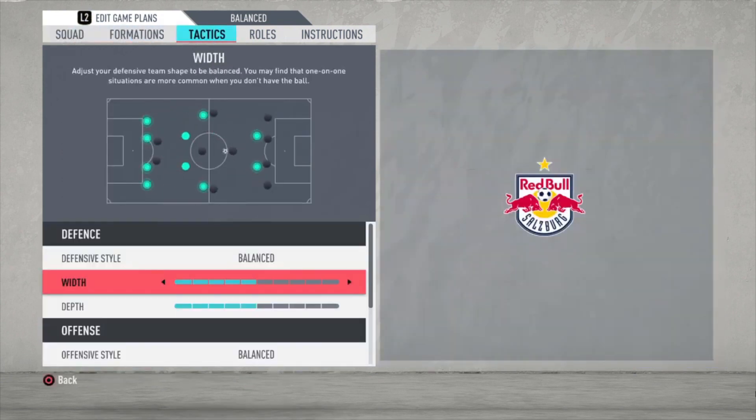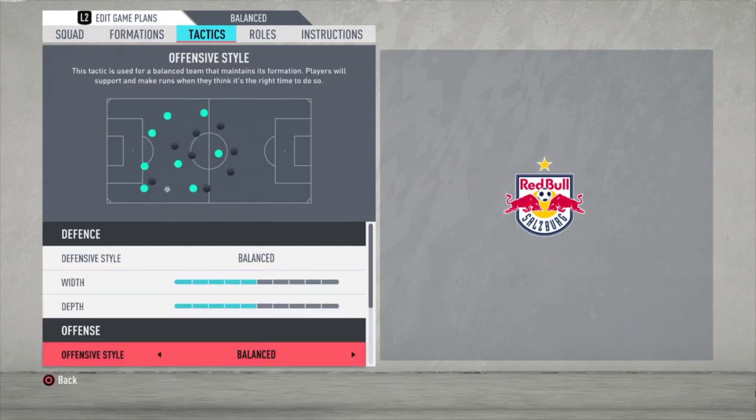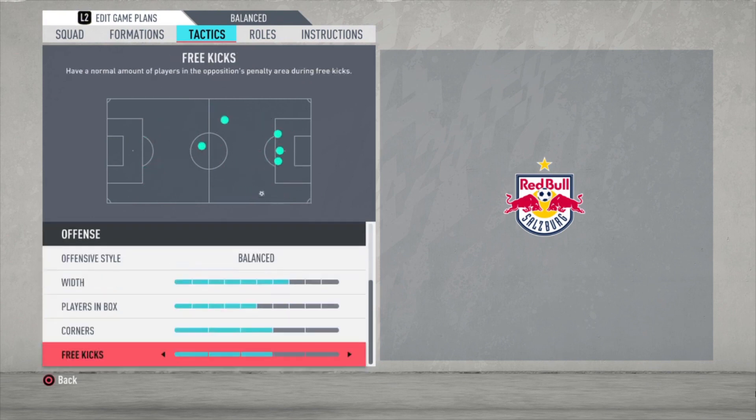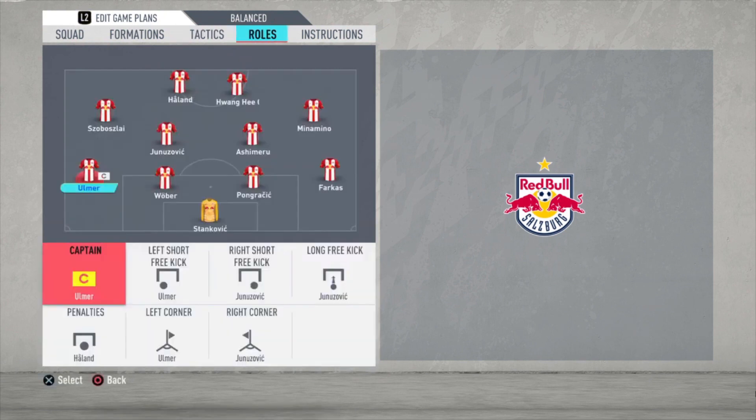Now for the tactics: balanced defensive style with a width of five bars, depth of five bars. Balanced offensive style with a width of seven bars, players in the box five bars, corners three bars, free kicks three bars — though that doesn't matter that much for the tactics overall.